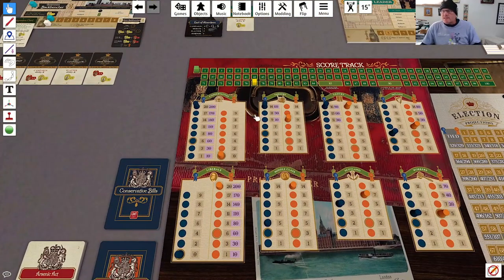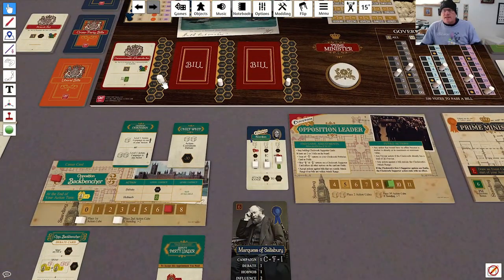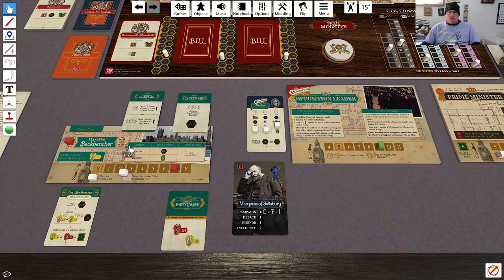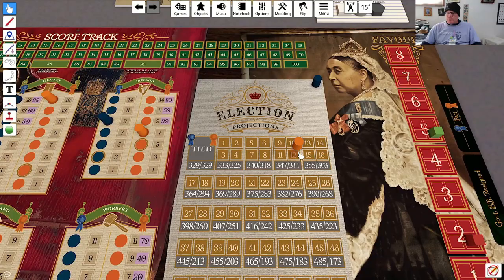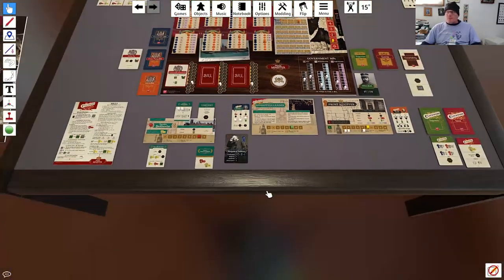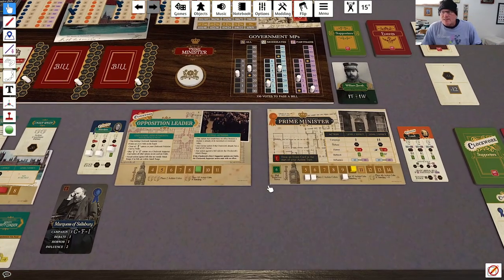Over to my turn as the backbencher. Conservatives — I can't raise us. Farmers — I can't raise us. I can raise us in Ireland, so I could campaign twice in Ireland. This bill is at 280. While that is within his attack range, he can, best case, get it to 310 barring a miracle, so he isn't going to focus on that. I'm going to focus on campaigning — both of my actions into Ireland — to bring the election projections up. I feel like I'm going to run out of time before I can reel him in unless I start drawing some really good supporter cards.